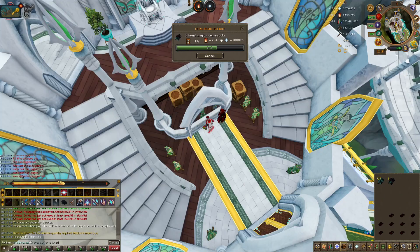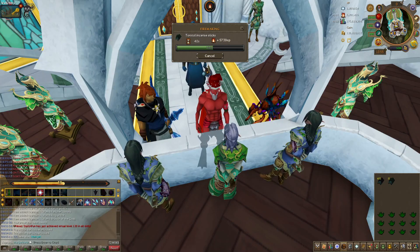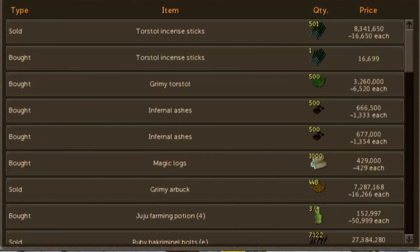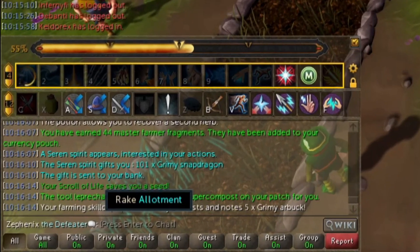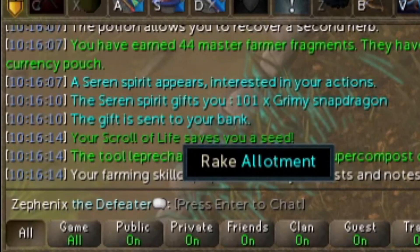The incense sticks took about an hour and 30 minutes and we only made around 3 mil, which wasn't too bad, but I probably wouldn't do it again — it wasn't that fun. Next I went on a farm run, which I normally wouldn't mention, but we got a hundred grimy snapdragons from a siren spirit, which I was very happy with.